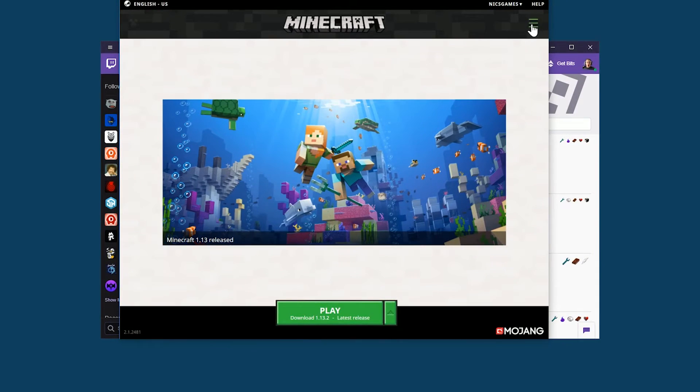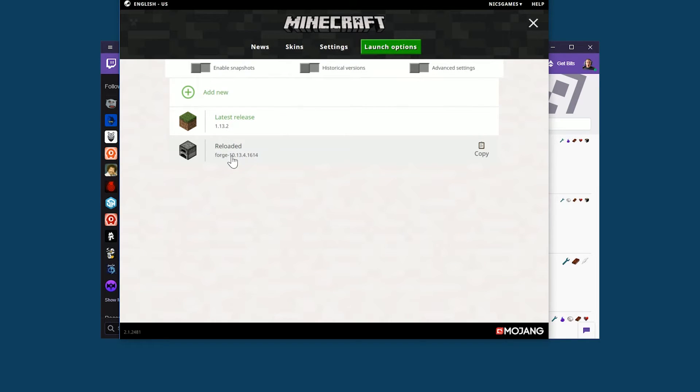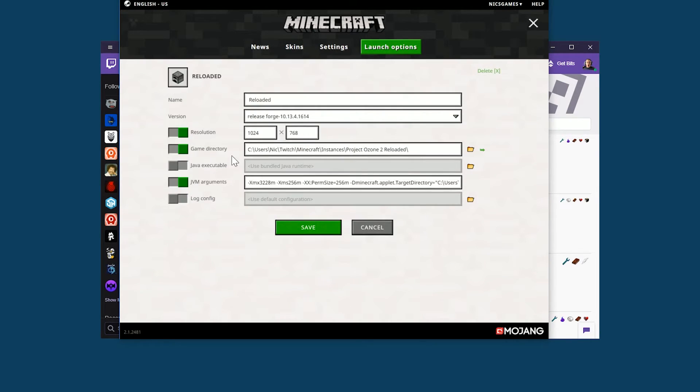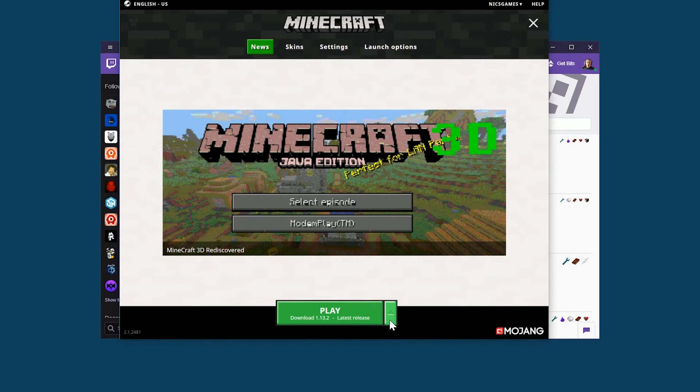Once you're in, click on the three lines in the top right and then click on Launch Options. Find 'Reloaded' here, which means Project Ozone Reloaded — click on that and then we can up the memory. For this mod pack I would recommend at least six gigabytes of RAM dedicated to it. You can try less, but six should let you run it without problems. Some people even need eight gigabytes with this mod pack, but we'll try six to start. For resolution I'm going to do 1920 by 1080 — you don't have to change that. Go ahead and click Save.